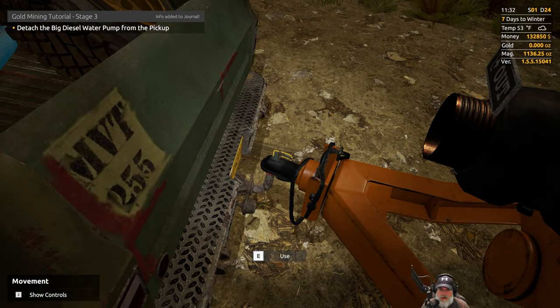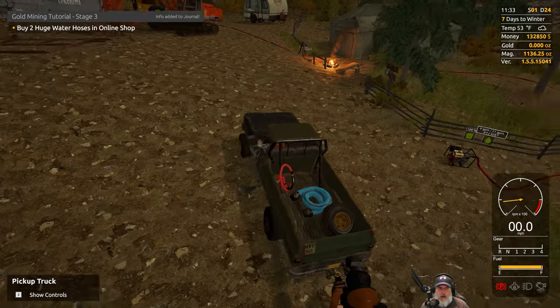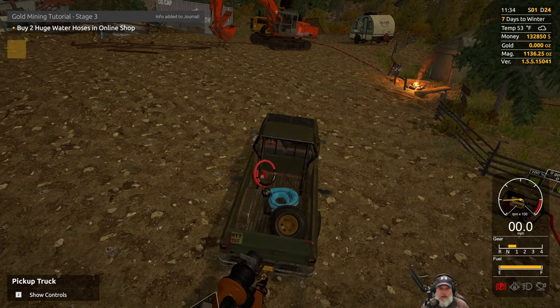Picking up the new pump — there it is. I accidentally put the brake on. This is taking a lot longer to set up than I thought, but it's fun and I'm really enjoying myself. Parking the big diesel water pump at the highlighted place right next to the creek — that makes sense. Detaching the water pump.